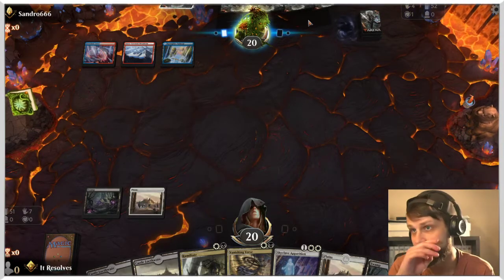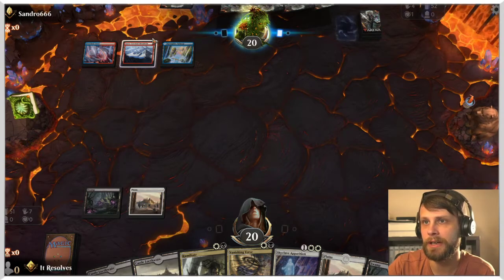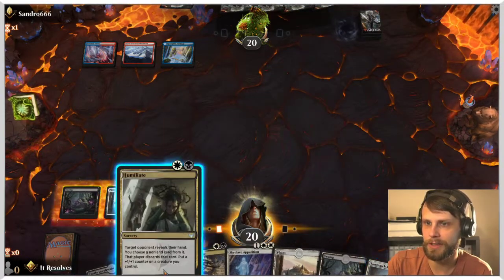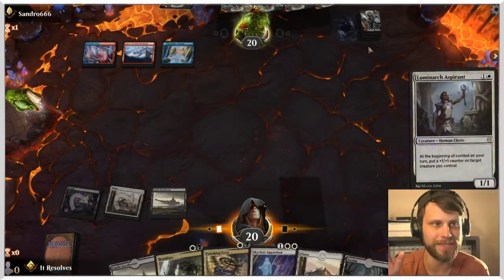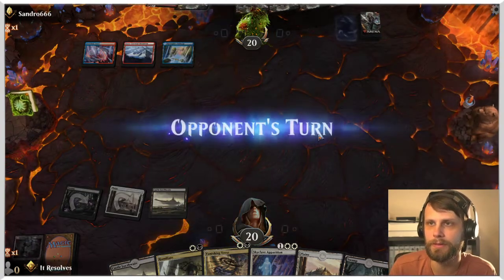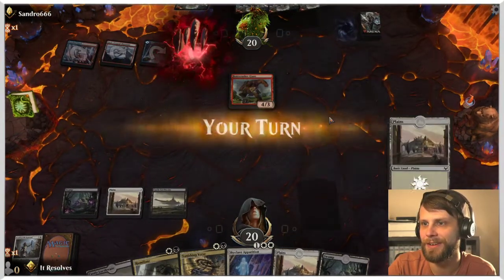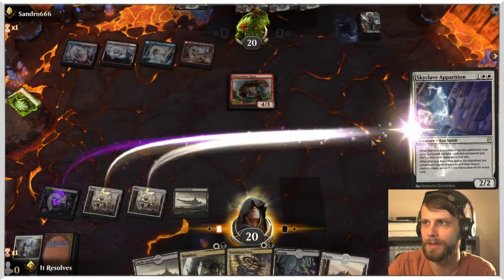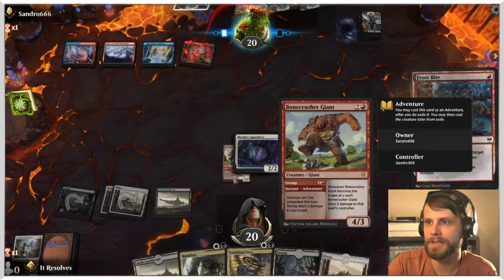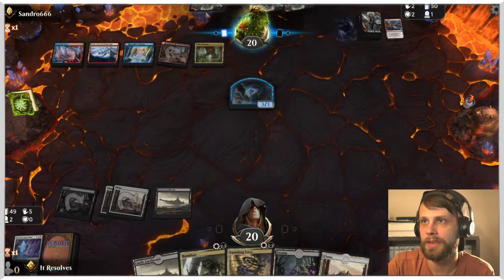If they play any mono-colored spell we just get to Vanishing Verse it if it's a creature. This could be a counterspell or Alrund's Epiphany — a lot of these decks are counter-burn so we have to consider that. Let's throw Castle Lochthwain into the mix and try for an Aspirant. Chances are this is gonna die but I want to stick a creature before we Humiliate to get max output out of it. We'll Skyclave Evaporation the Bonecrusher — thankfully this does not trigger.